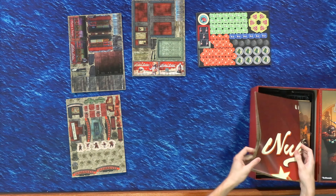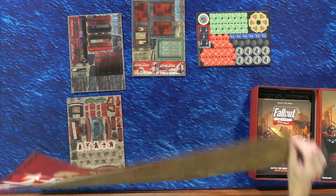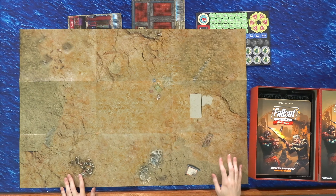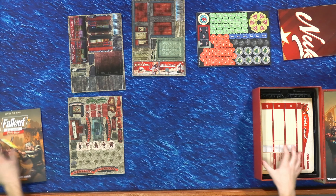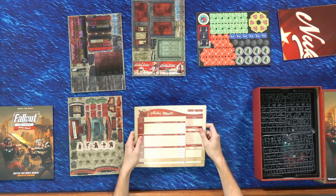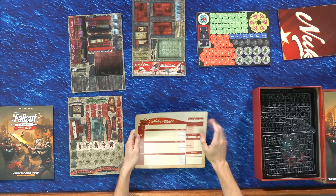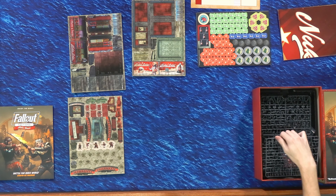Next up we have the game mat — Nuka World ground on the front, pin-up art on the back. We'll set this aside and get to that last. We also have crew rosters for both players, which let you keep track of your crew as well as your RPG quest line elements — we'll get to that in a minute. Then of course the sprues.